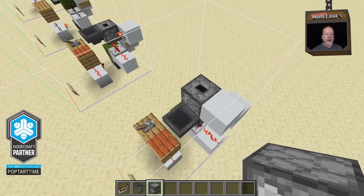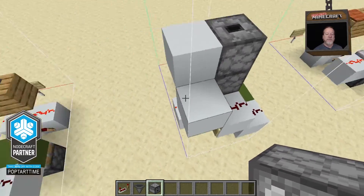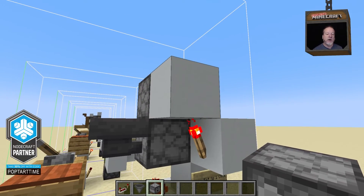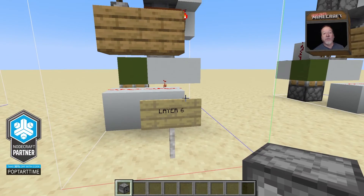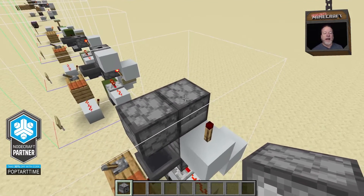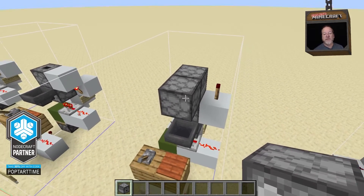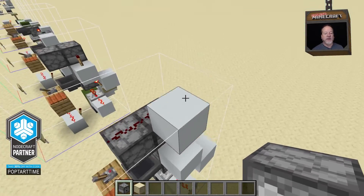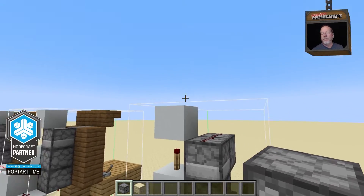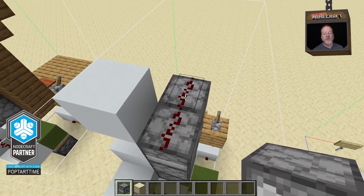Moving on to the next layer, I added another dropper on top of the one we just placed, and added a little more concrete. I don't think I pointed out this redstone torch here on the other layer — that is powering the block right next to it. Moving on to layer six, we add another redstone torch here, and then these two droppers. These two droppers are a little different in that this one faces forward and this one faces downward. Layer seven is another block of concrete, and that is being powered by this redstone torch, which then powers these two pieces of redstone dust.